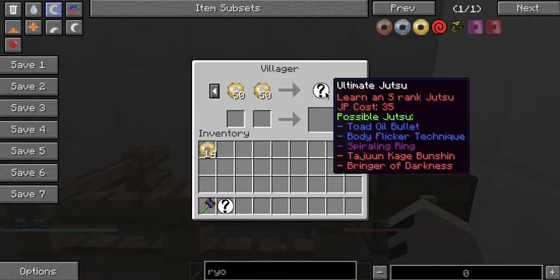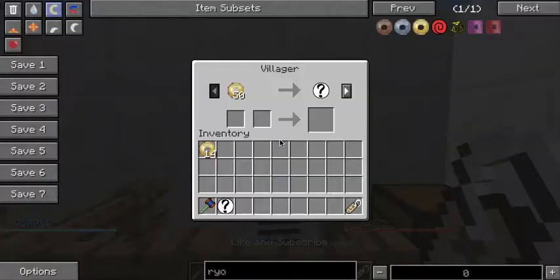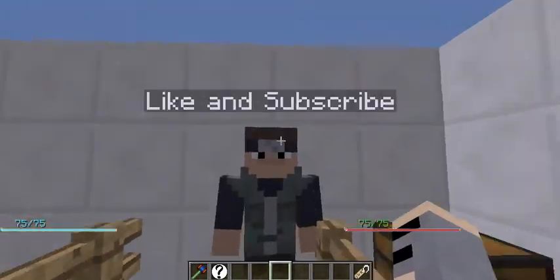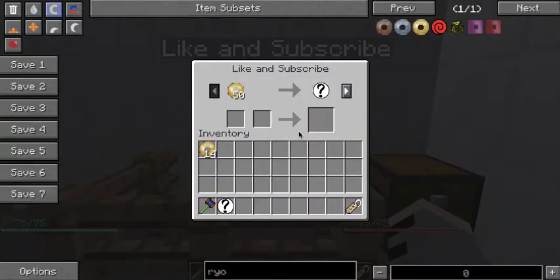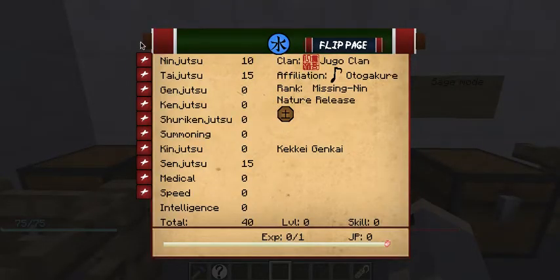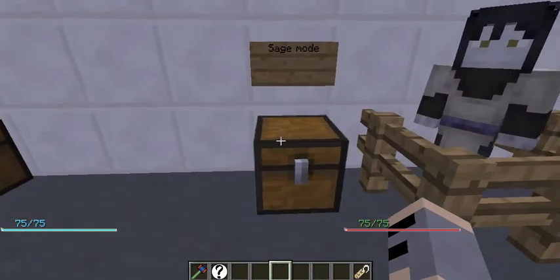What you really want is a Ruka NPC who is selling Chidori. If you find one selling Chidori, you want to get a name tag and shift-right-click it to name it, because it is very important to keep one of these. Chidori is one of the most powerful jutsus in this mod because it scales off your Ninjutsu, and since Ninjutsu can be infinite, Chidori's damage can be near infinite.